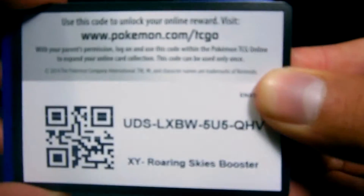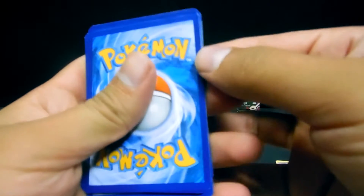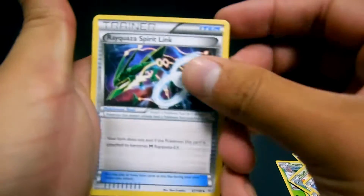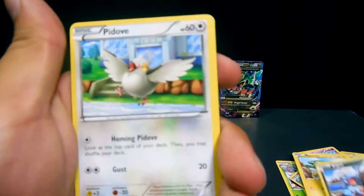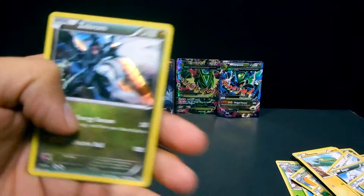Here is a code for you guys. We have a Rayquaza Spirit Link, Tranquill, Gligar, Dratini, Electric, Tailow, Bagon, Pidove, Unfezant — and a Holo Zekrom.